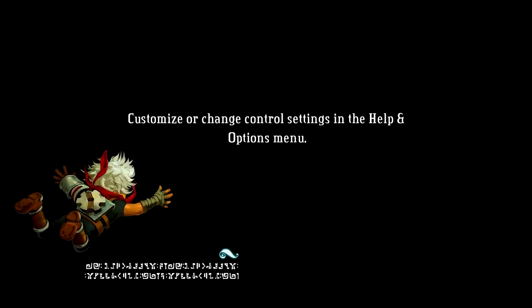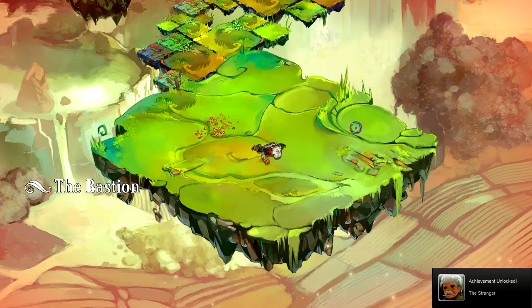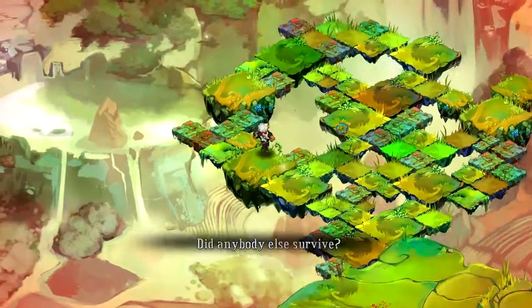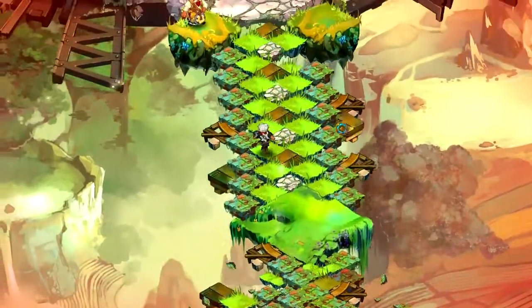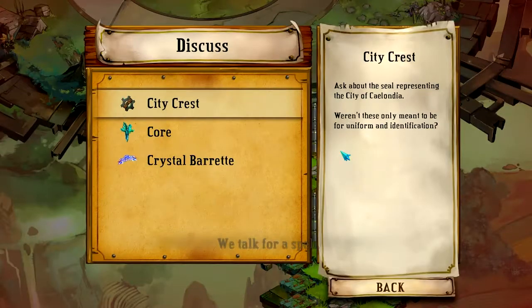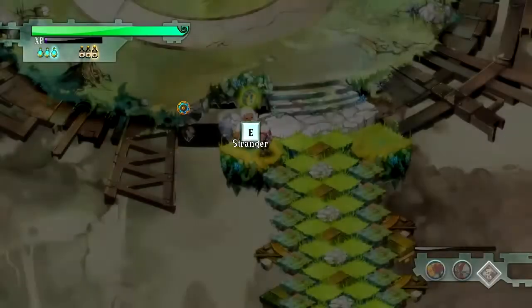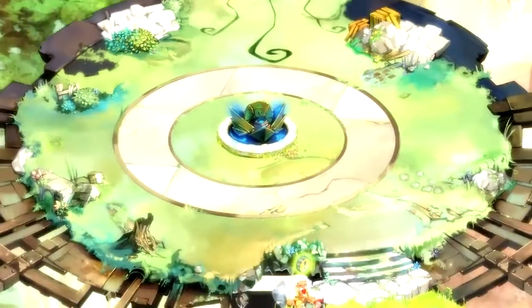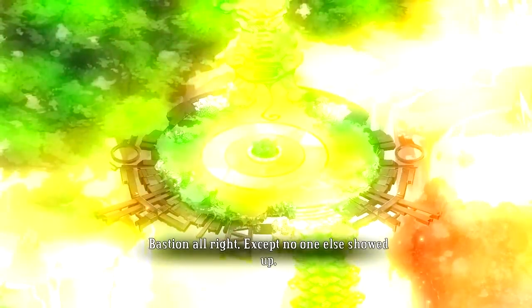An achievement — Stranger still. His mind races. Sure enough he finds another — he finds Rucks. There's a bit of the Bastion's power in that crest, enough to point the way to the cores. All I tell him is to set that core of his on the monument there, then watch. I try to let the kid down gently — this is the Bastion alright, except no one else showed up.